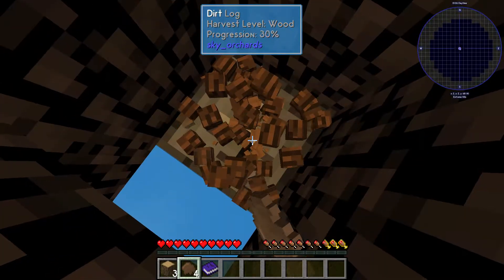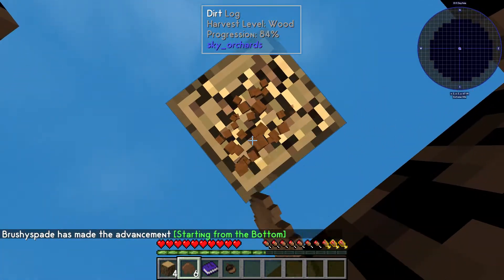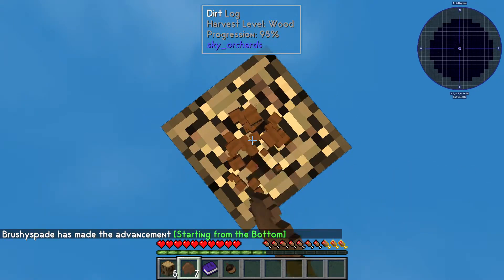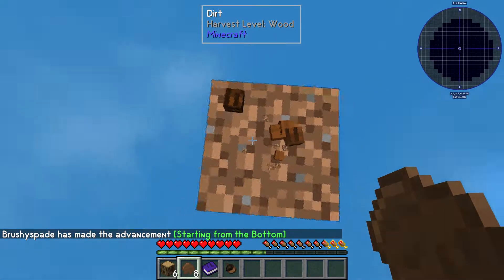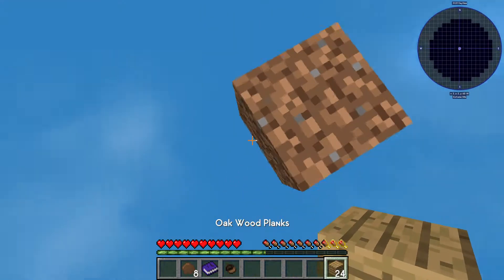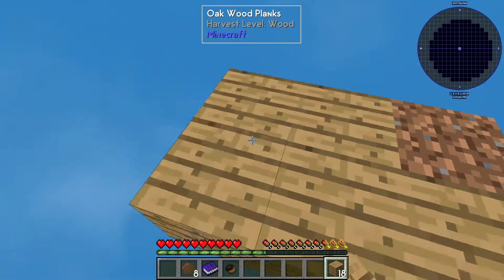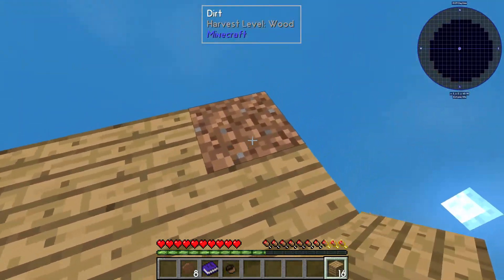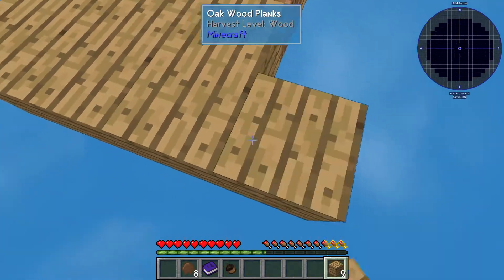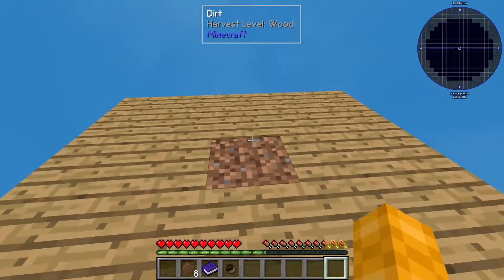I'm going to guess the acorns we get from — I'm scared to vein mine. What button is it to vein mine? Okay, shift isn't vein mine, thank god for that. This block is the bottom one. Okay, let's expand real quick. I really do not feel safe. I haven't played this pack in a while, so I don't remember that much about it.